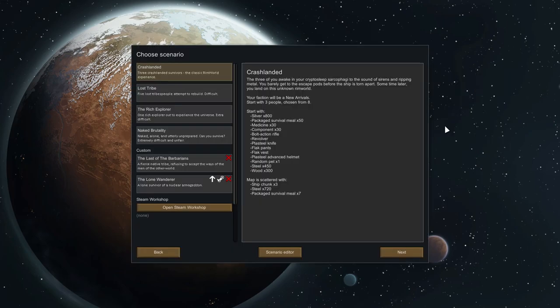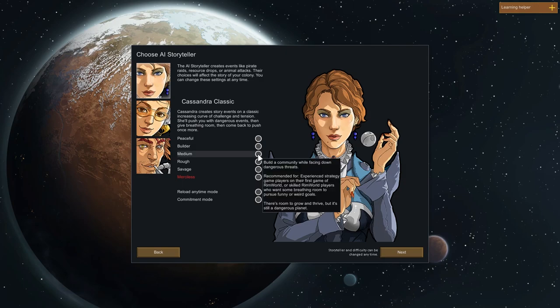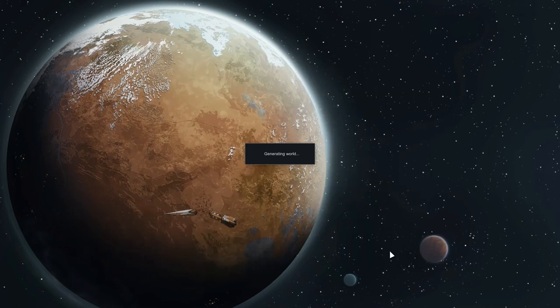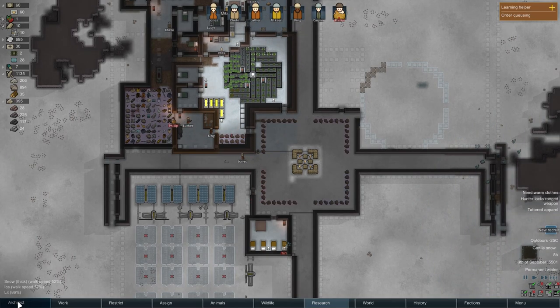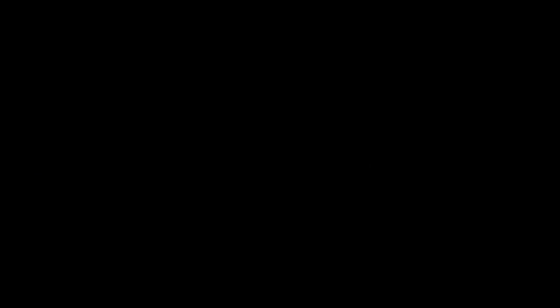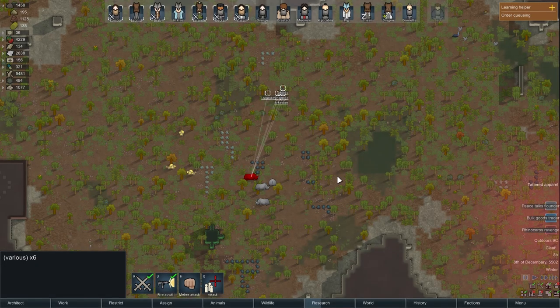I'm going to be breaking this guide down into three key topics. Today we are looking at colony safety and stability. I not only want to inform you about how to play the game, but also give you inspiration for building your own colony and the many different directions you can take. This will be a three-part guide series, with the next video tackling colony growth and direction, and the final video focusing on late-game colony goals. You can find all topics and timestamps in the description.